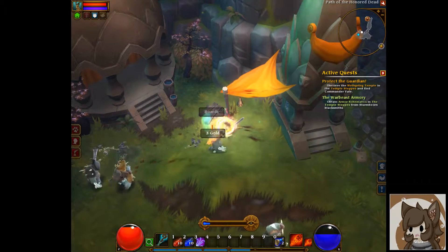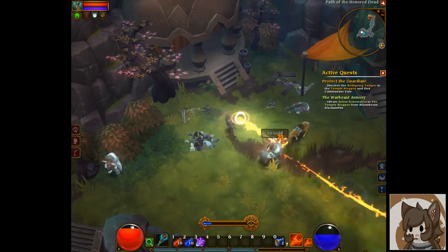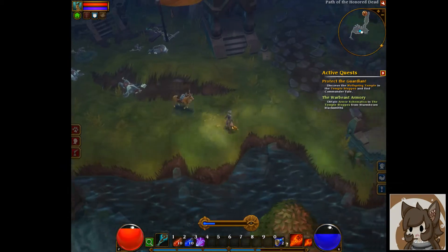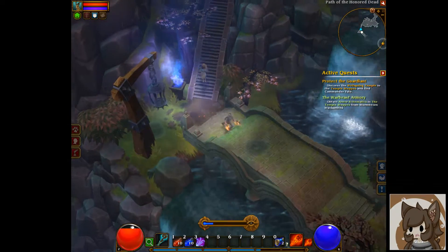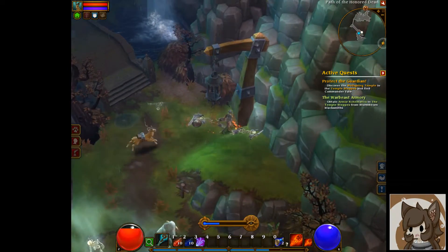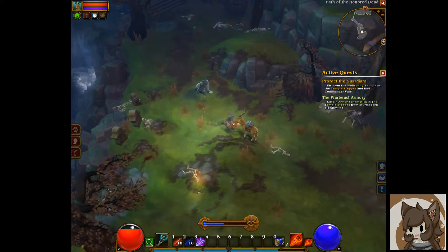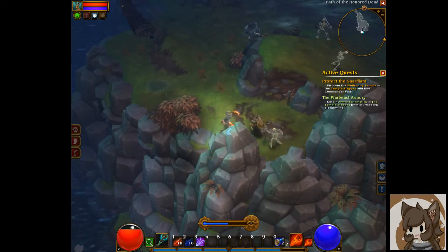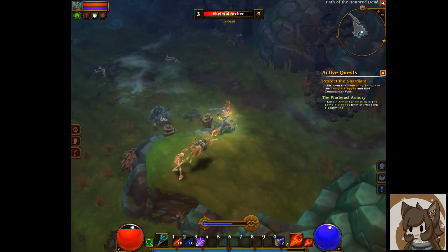We went right face first into all of the enemies and got stuck. We're on our way to the temple steps to do our story quests, but there is one thing to do in this area. I've been here once before, but all the maps are procedurally generated so it's not the same as before. There is a quest to go into our first dungeon somewhere and collect an item off the final boss.